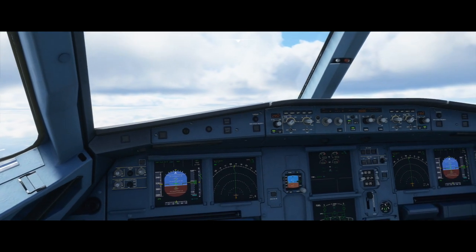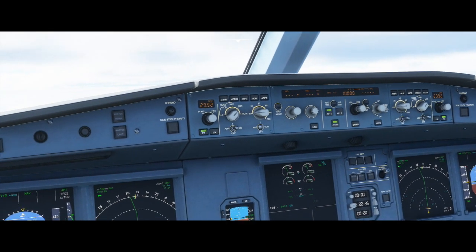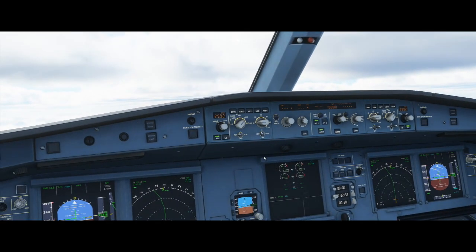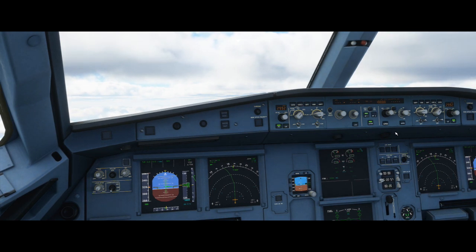Below the main knobs we have some buttons. LOC is the localizer, which you turn on when performing an ILS landing to capture the localizer. The EXPED button doesn't highlight so I've never used it. The APPR button is approach mode — it engages both your glide slope and localizer to allow you to come in for a full ILS landing.